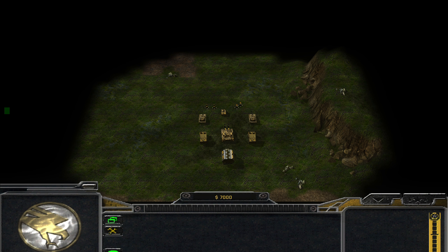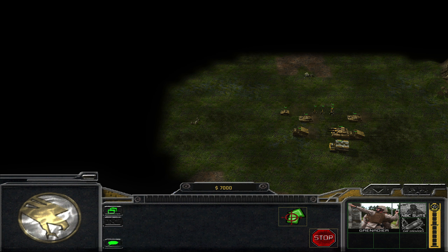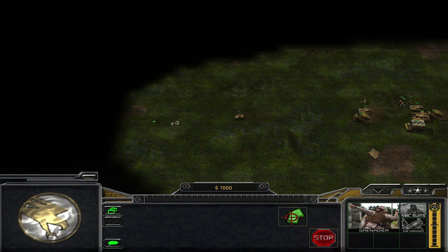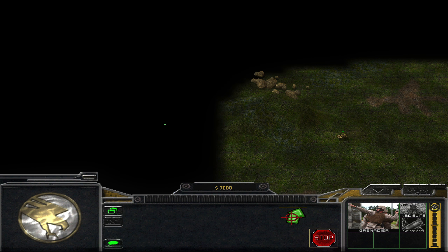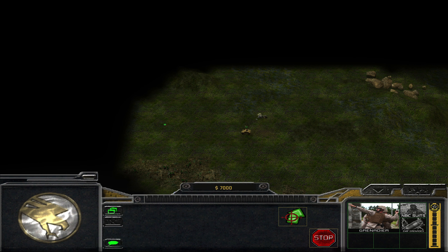Hello everyone, welcome back to Come On Conquer: Tiberian Dawn Redux. This time we're going to kill Cain — at least that's the objective in this mission. I'd like to drive over to the western side of the map, like I do on the original map, so I'm going to do that here as well, for no particular reason.